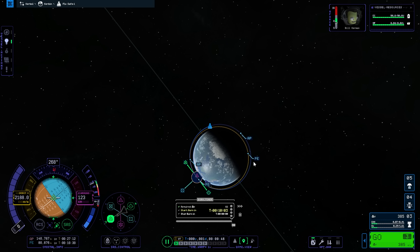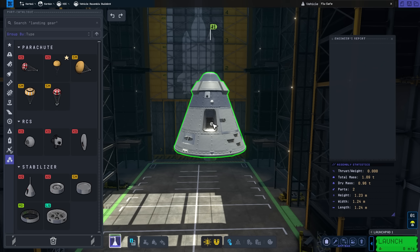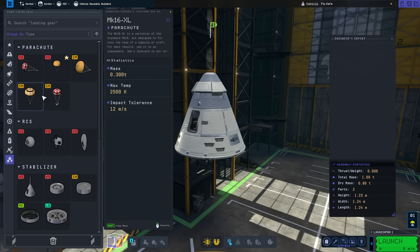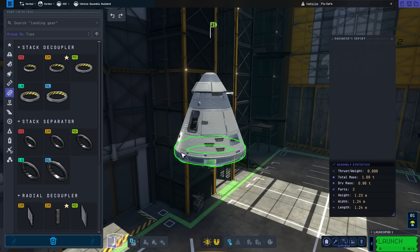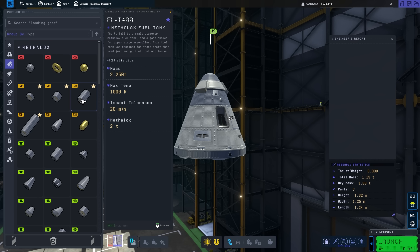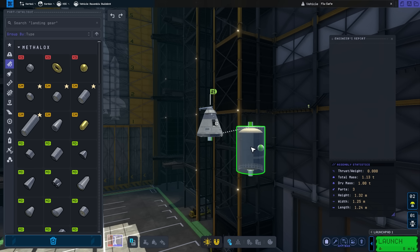Some of these improvements are more subtle than others, such as the interaction with the manoeuvre planning UI elements, whilst other improvements are far more blatant. One of the larger improvements can be found in the vehicle assembly building, where players go to assemble rockets. The flow to vehicle construction has been vastly improved, in some cases due to relatively minor changes. For example, parts are now colour-coded by size, making it extremely easy to quickly select components that fit together. Parts are also categorised by subtype — for example, fuel tanks are categorised by fuel type.